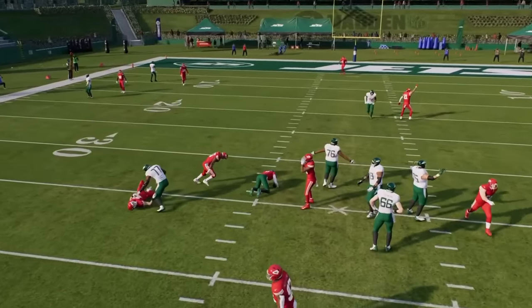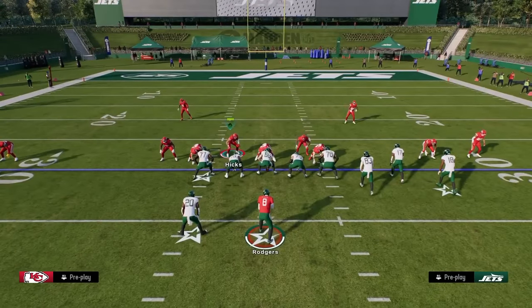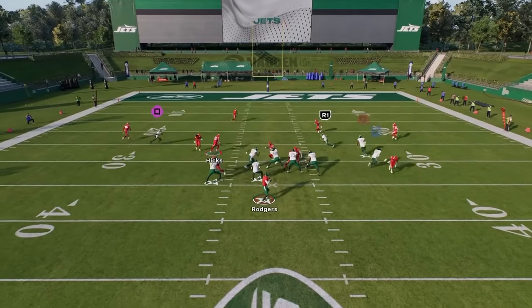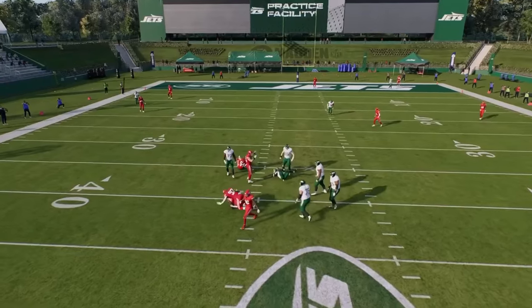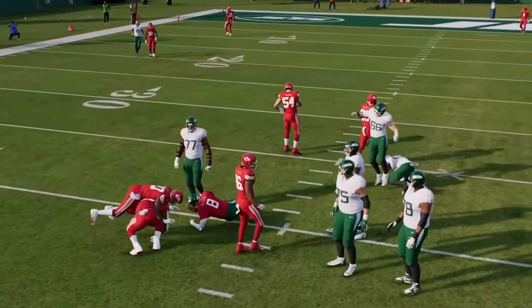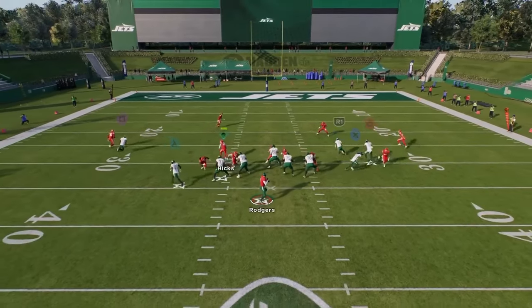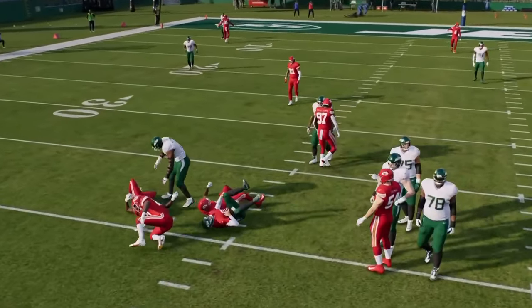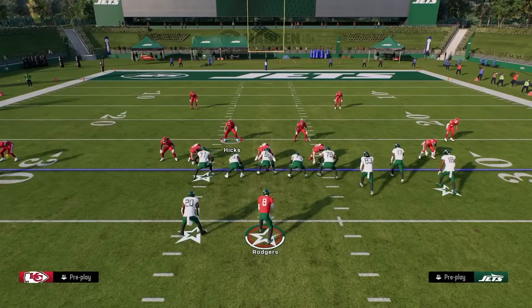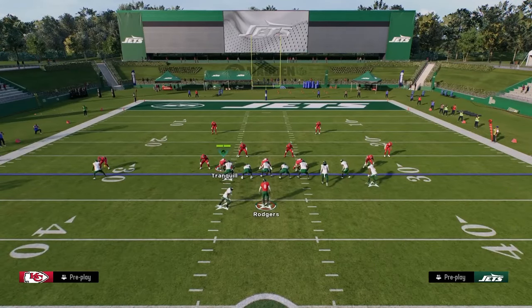You have a couple of different ways to get pressure out of this defense. The main weakness is run defense — it's a little weak. If they block their running back it's super hard to get pressure, though this defense does okay and is better than 3-3 and 3-3-5 Wide. The other issue is that because it's not a symmetrical formation, it can get misaligned when opponents audible from bunch to trips.